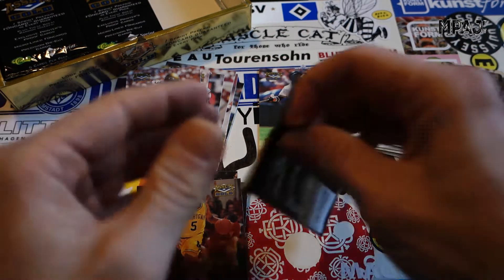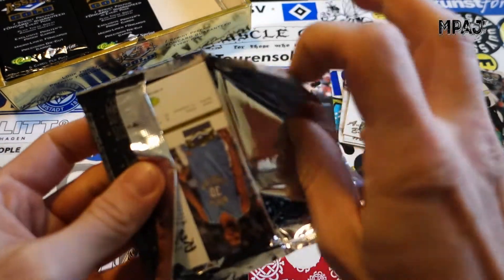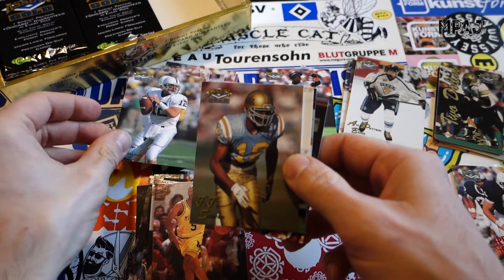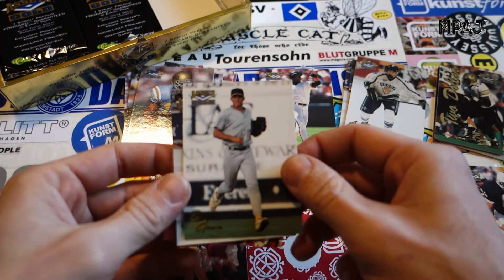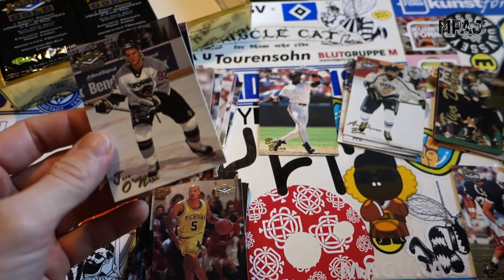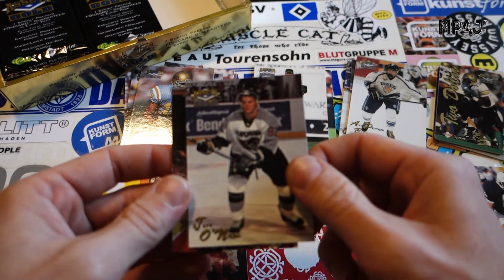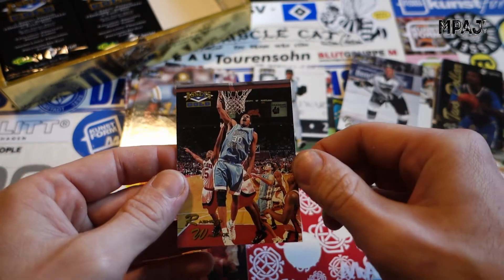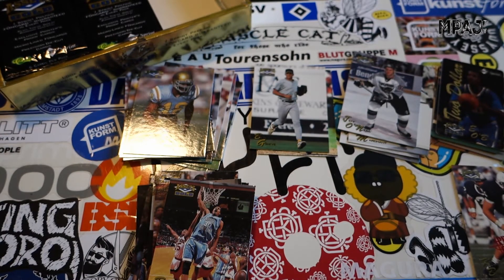Last pack! We start off with Kerry Collins, very cool. JJ Stokes. We got Brent Greed — we got him in the other pack too, and that was an MVP once — NL Rookie of the Year. Jeff O'Neal again. Phone card is Ed O'Bannon. And we got Rasheed Wallace putting it down. So yes, very very basketball heavy.